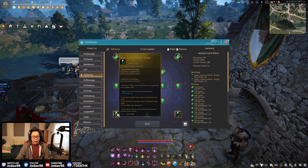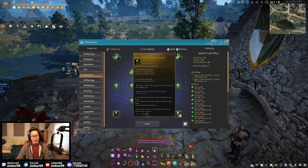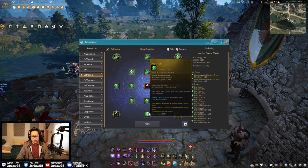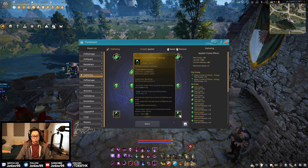I have max energy plus 10 — two of these crystals — and I think these are actually pretty important. Is the extra 20 mastery worth it if it doesn't put you in a new life skill bracket? You might as well have XP or the extra 20 energy, which is actually really nice.